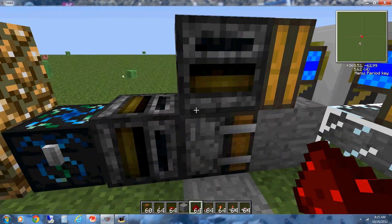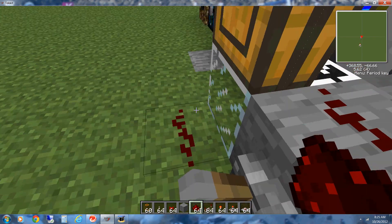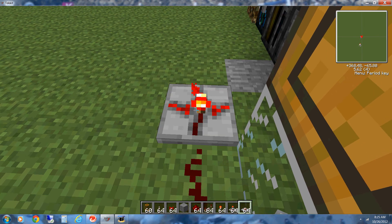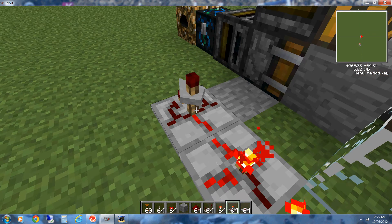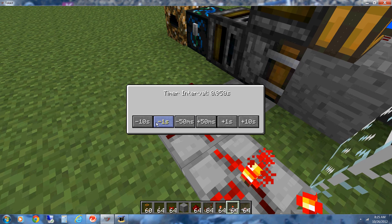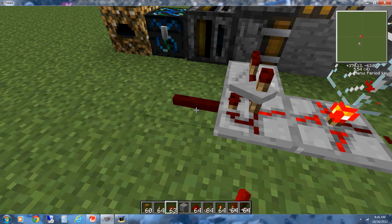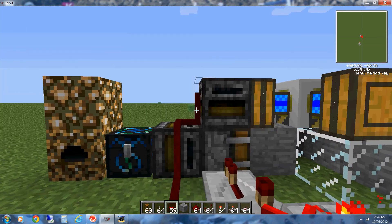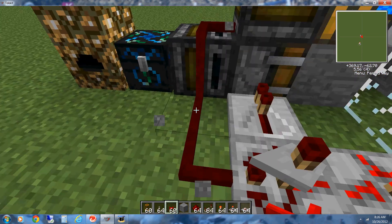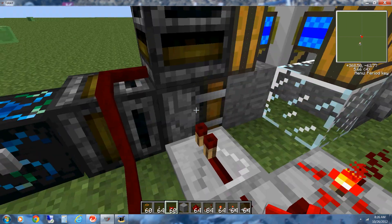The next thing I need to do is set up the redstoning for this. There should be one redstone right here, a not gate, a timer set to probably 0.700 seconds, a repeater here, and then some alloy wire going up the side like this. This is actually really important because this puts the lava bucket in, and then a tick after, empties the lava bucket.